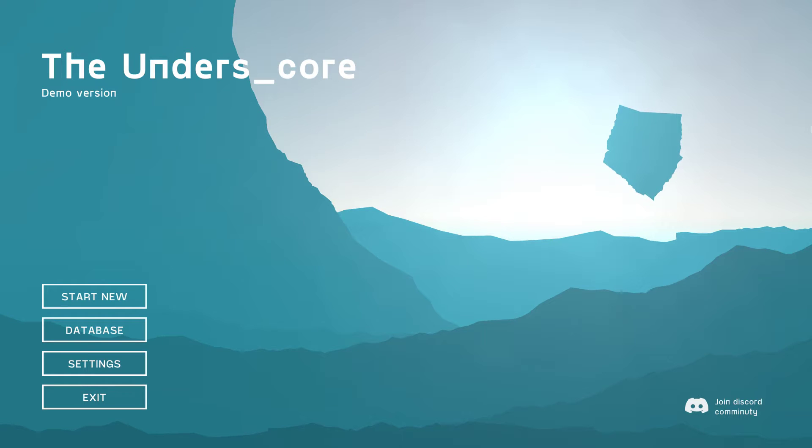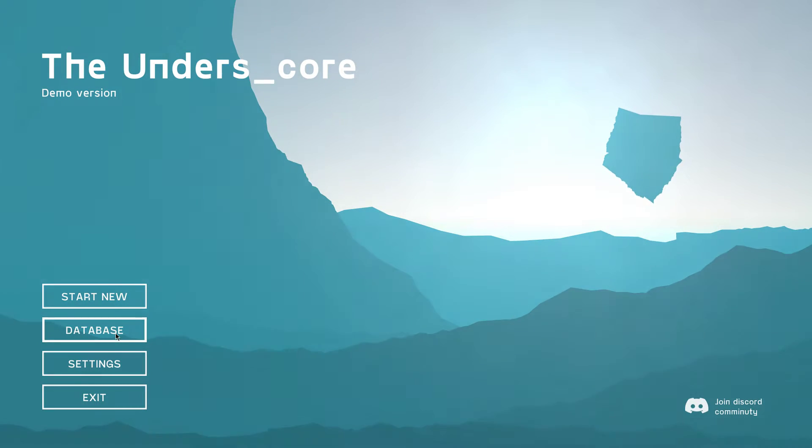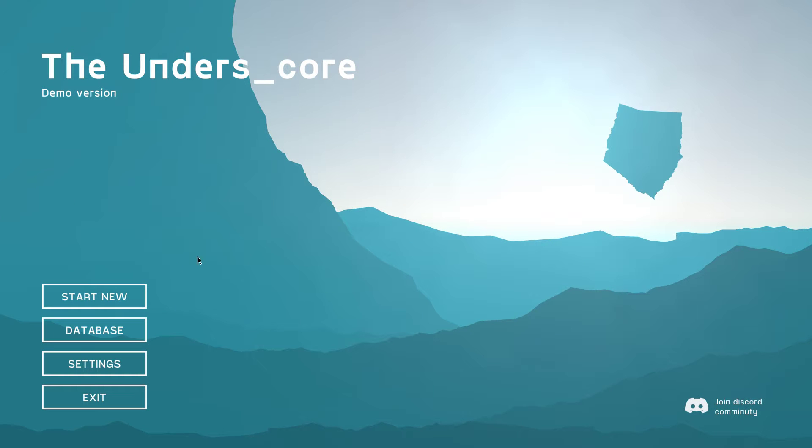Hey everybody and welcome to the demo of Underscore. This one looks very nice, clean and stylized. To the best of my knowledge, it's a deck builder. Let's take a look at the settings — pretty basic here. Show remaining energy, use black screen transitions, volume, windowed mode. There's a database here — it says unavailable right now because I haven't played it yet. It says 'hostile fauna' — like a Pokédex. Let's start a new game.